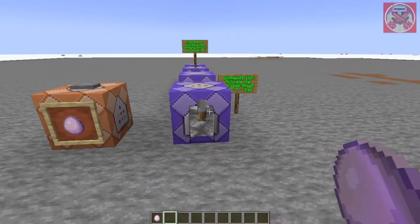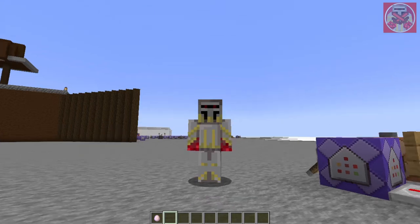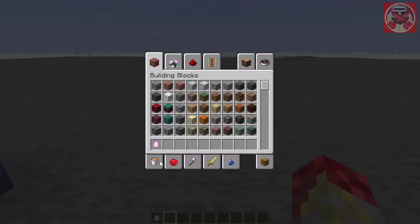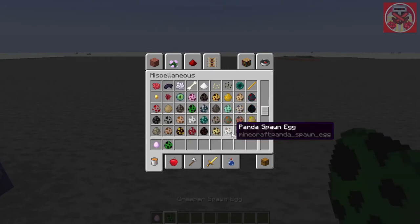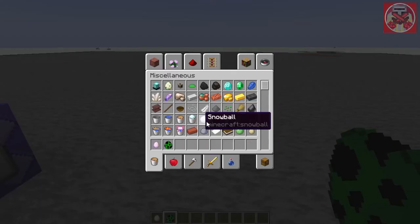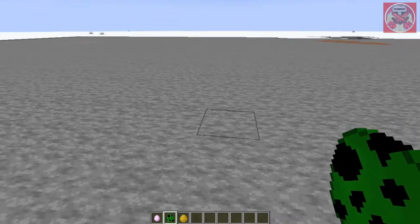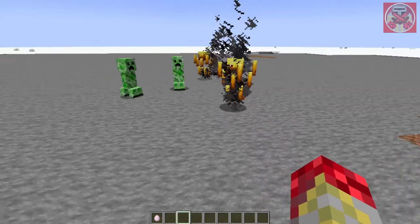First off I'm going to demonstrate how this works. This item that I made is basically a troll item, so you can troll your friends if you wish. This also works on mobs too. Let's do a creeper and some blazes right here — so here's how the thing works.